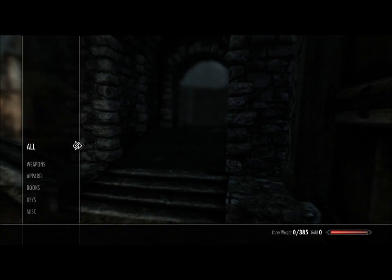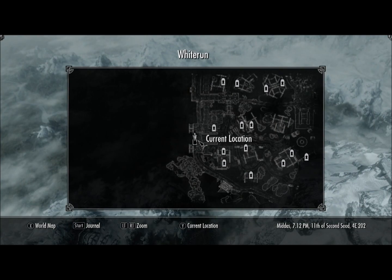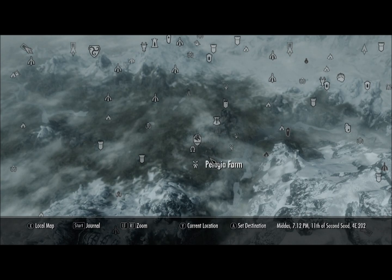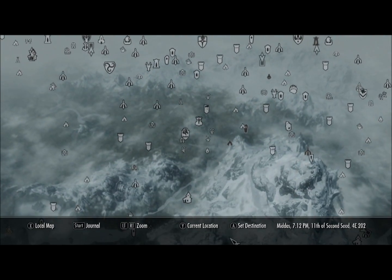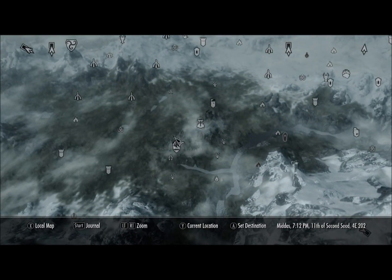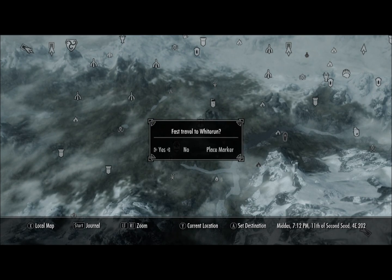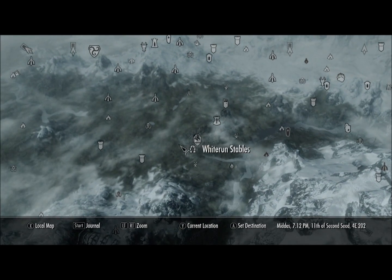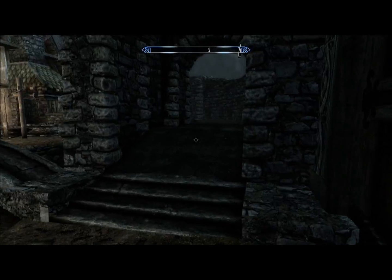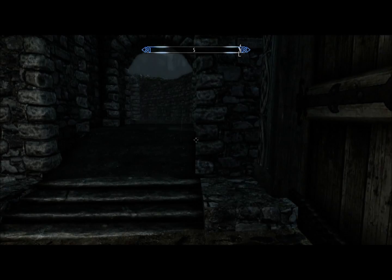What you want to do is come here to Whiterun on the world map. This is pretty beginnerish in the game, so you should get here early — it's the first big building you'll come to. You can fast travel there, and when you do, you end up right here facing this way.